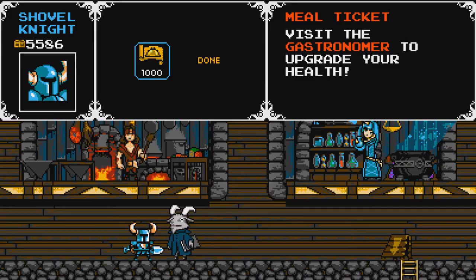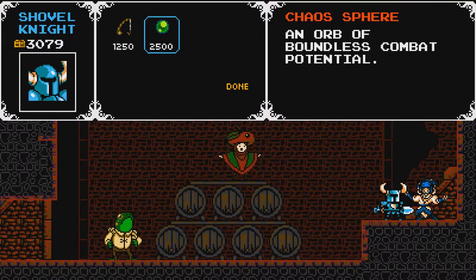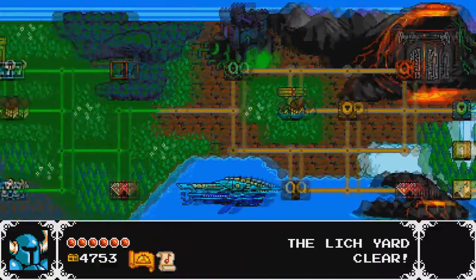You can find money to buy upgrades for your health, your magic, your shovel, your armor, and you can buy more runes with it. There's a world map, so you can actually select what stage you want to go to next. You can even replay the ones you've already done, which is really cool.